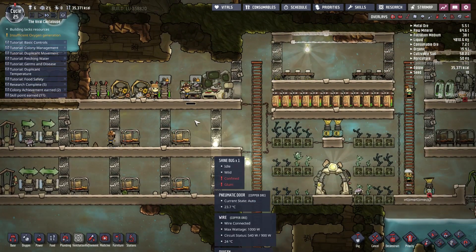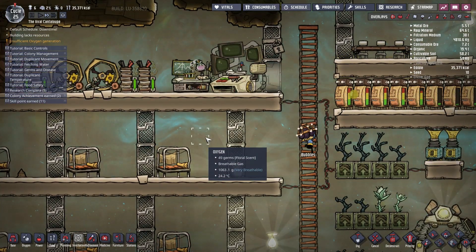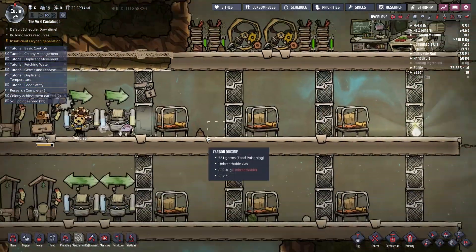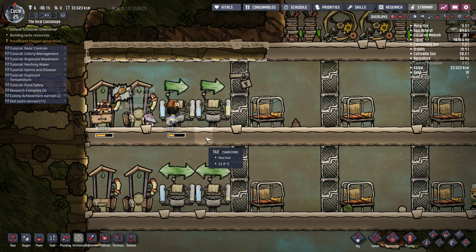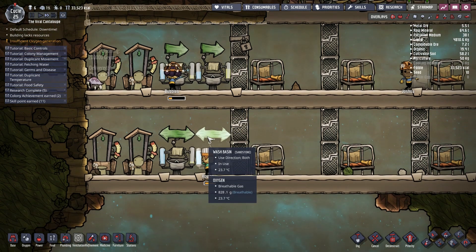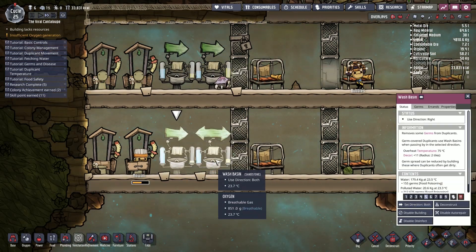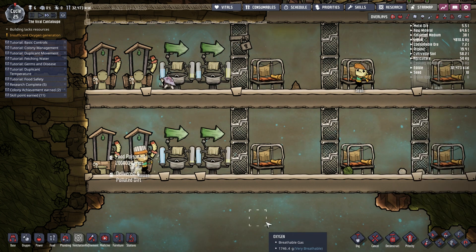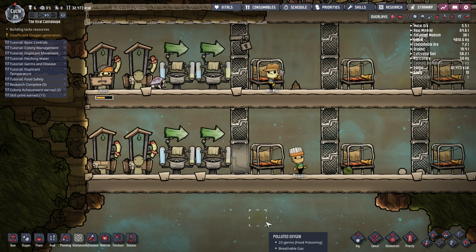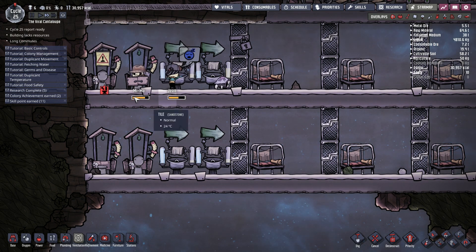Bubbles gets started on the research, that's good. Let's head into the bathroom - that's not a problem. Wash their hands, that's good. Oh here, we need to set these to be that way only. There we go - you better wash your hands. Don't need to wash them before the loo, just wash them after the loo. Okay we've still got long commutes.